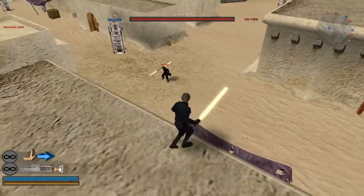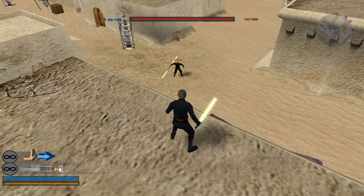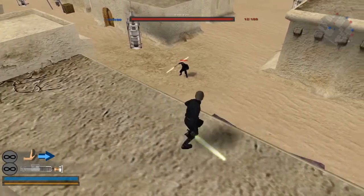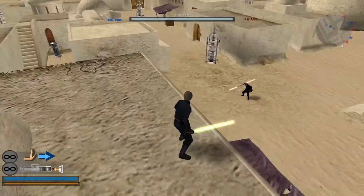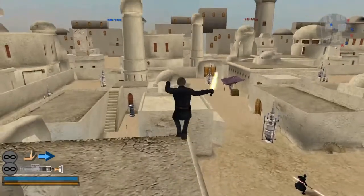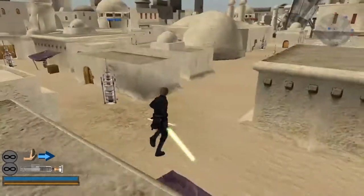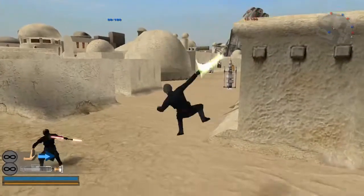We're going to start off with Luke. Luke's aerial is probably the easiest aerial to learn, so I recommend trying to start with him. His aerial timing and positioning also applies to Alo and Rey. With Luke, you want to time it so you're pressing your attack button as soon as you hit the apex of your jump.